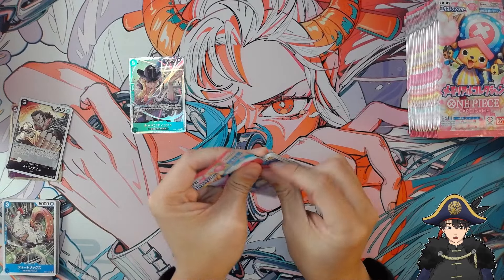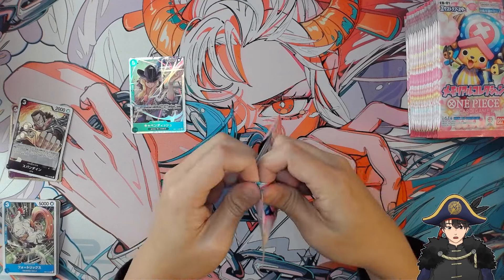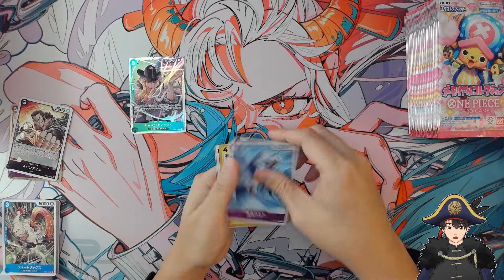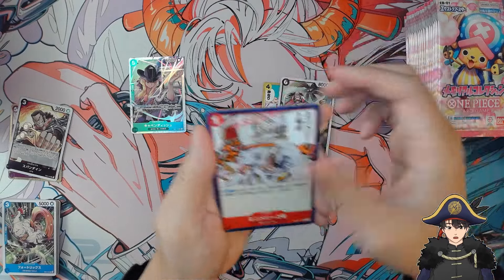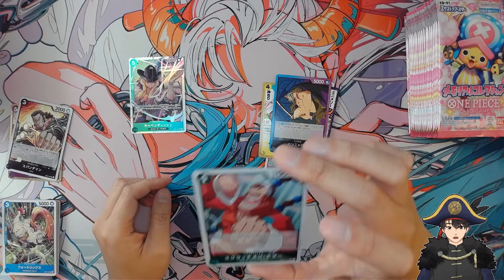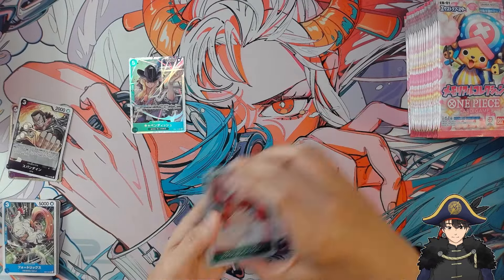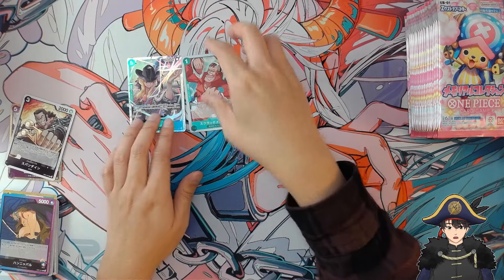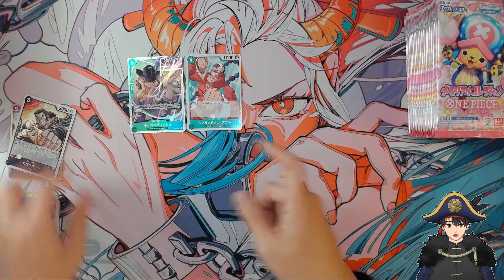Next pack. Tanya Ball leader and... Apu! We get Apu. We'll keep him on the stage just because I like the joke, but we'll replace him when we get something better.